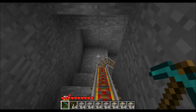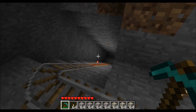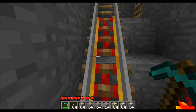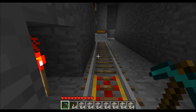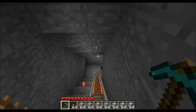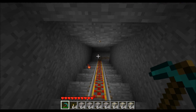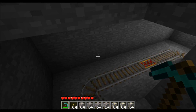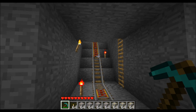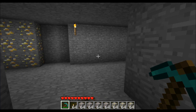Also, you're going to want to expand your return shaft to be three wide. Otherwise the chest, since it's slightly wider than its own block, will get blocked by the walls and will be stopped. So make your shaft at least three wide and you should be good.